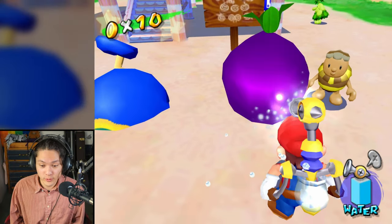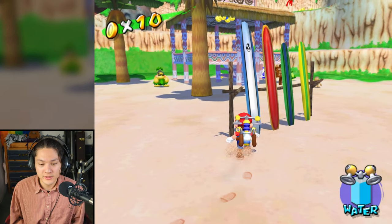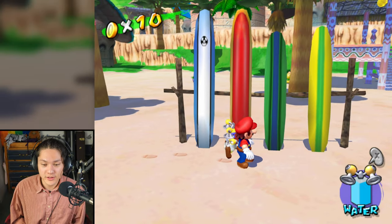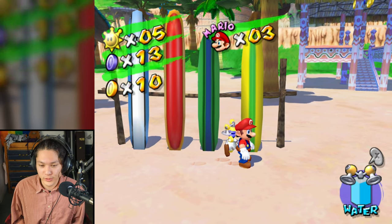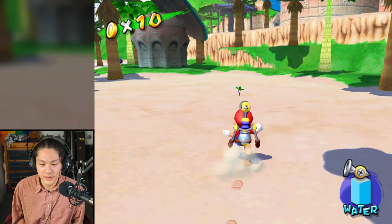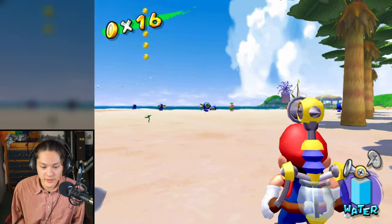Let's water it. It launched us up into the air! Look at these surfboards. There's a blue and white surfboard with a mushroom on it, a red surfboard, a green and blue surfboard, and a yellow and green surfboard - four surfboards here. Let's spray this plant.